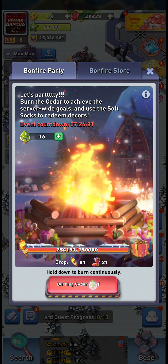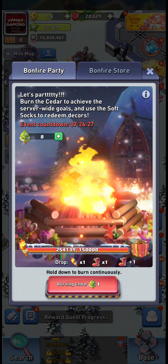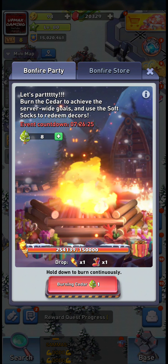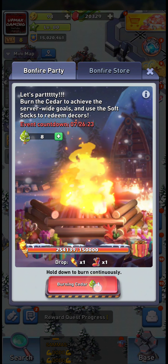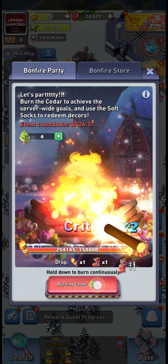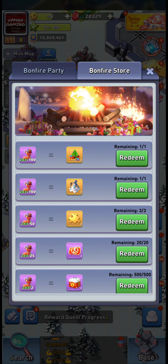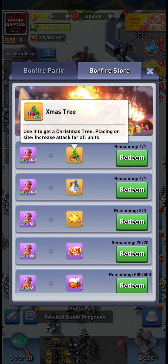You can hold a cedar and it continuously burns — you can see crits and stuff. But those crits only count toward the server meter, not for you personally. So what that means is you only get credit for the number of trees you actually burn. We burned seven trees and we got seven of these Soft Socks.